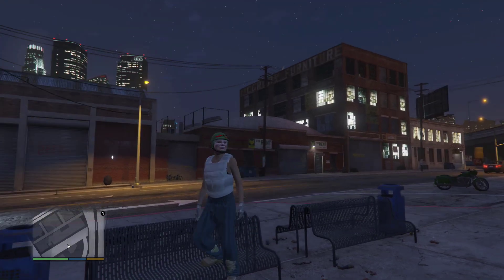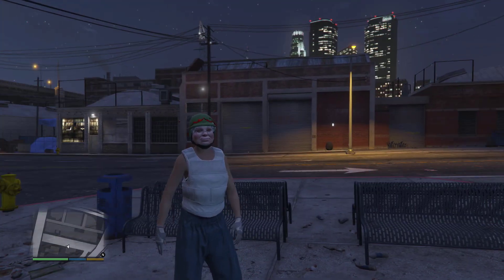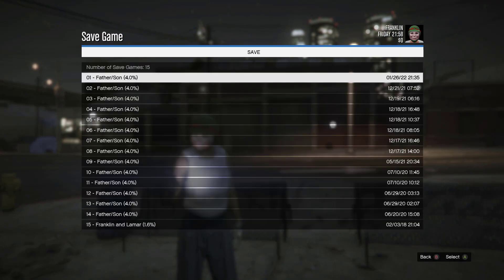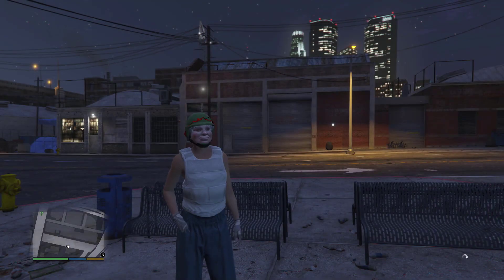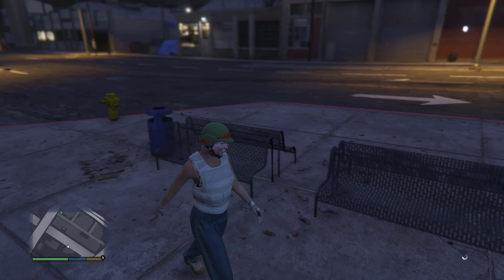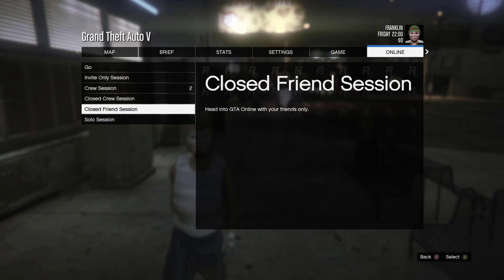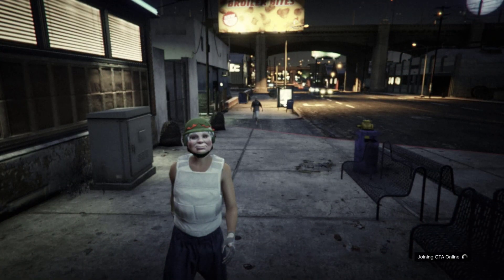If you don't know how to do the kill bird method, you'll need to go ahead and open up your phone and do a quick serve. Make sure you do that. Once you're done with the quick serve, we're going to go ahead and start up an invite-only lobby and serve this outfit.